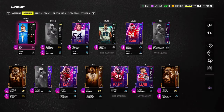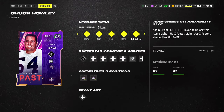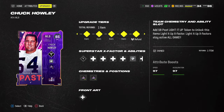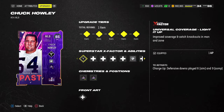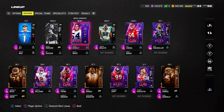At the linebacker position, I do think Chuck Howley makes this scheme a lot better, but any linebacker with Medium Route KO, Deep Route KO, or Inside Shade will be fine. He has Universal Coverage lit up, meaning he'll get basically all the KO abilities built into the card.